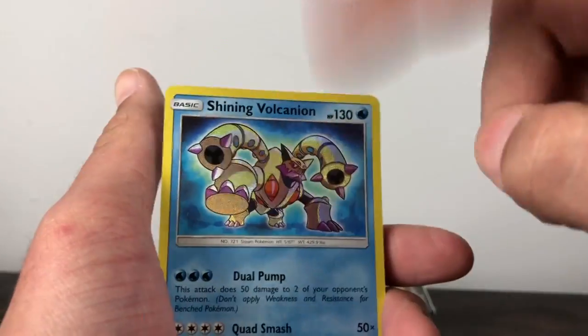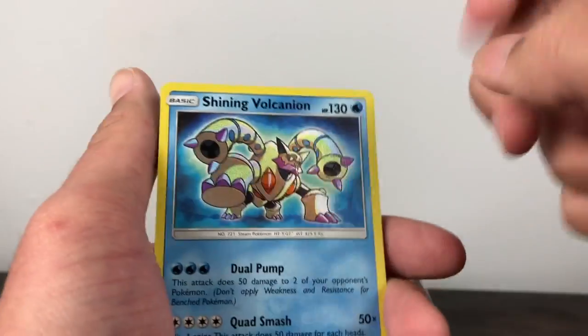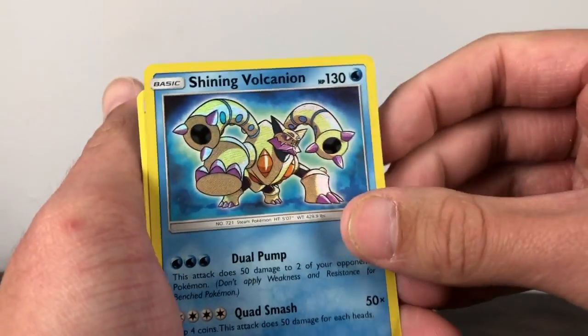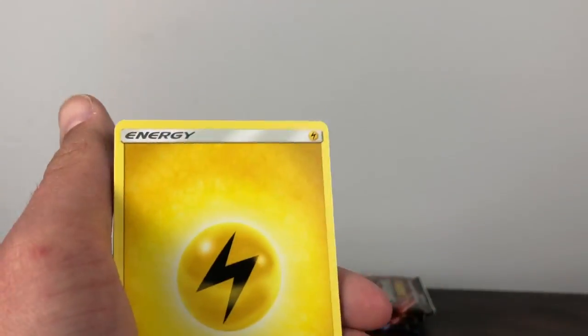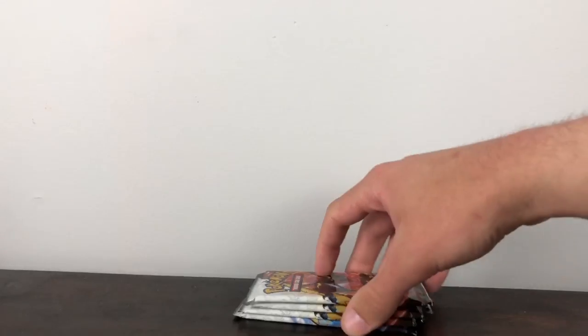For Shining cards, the Pokémon itself is textured and shiny but the background is nothing — not shiny and not textured. So that's pretty cool. We'll throw him to the side and show him off later. And we'll get into a Shining Rayquaza pack.